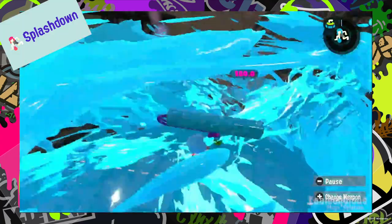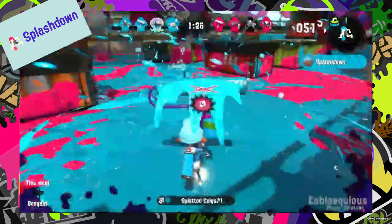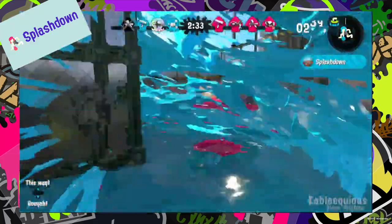The Splashdown lets the player jump up and then strike the ground with heavy force, causing an ink explosion all around them. It's more powerful when activated from greater heights, and it's more effective when combined with super jumping.